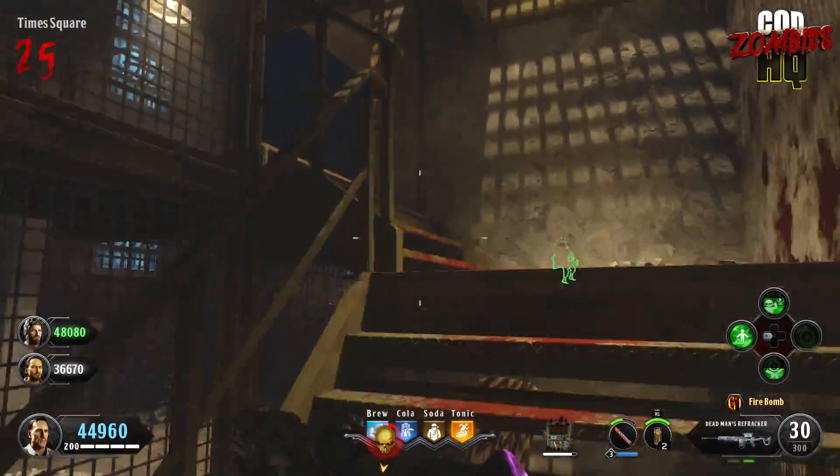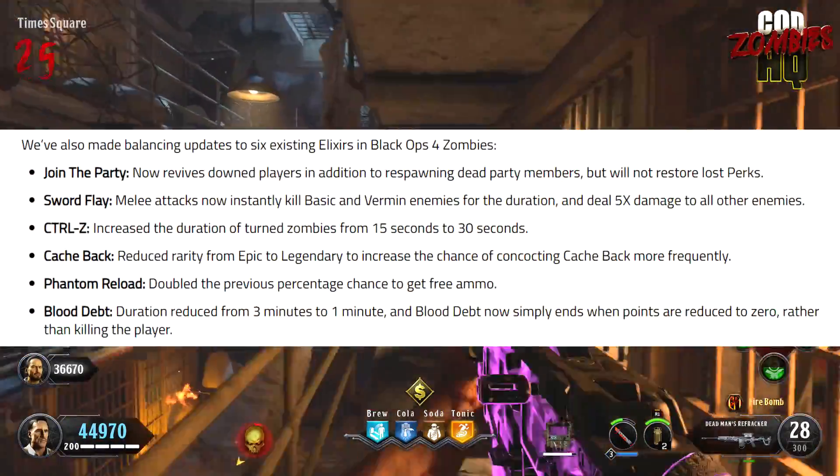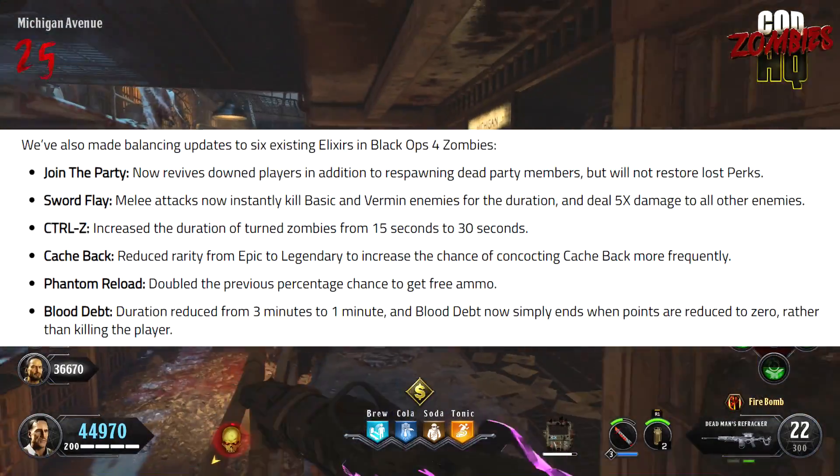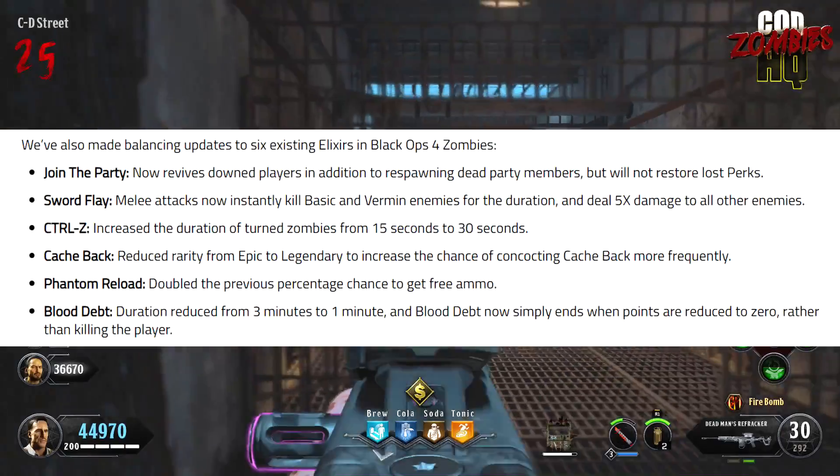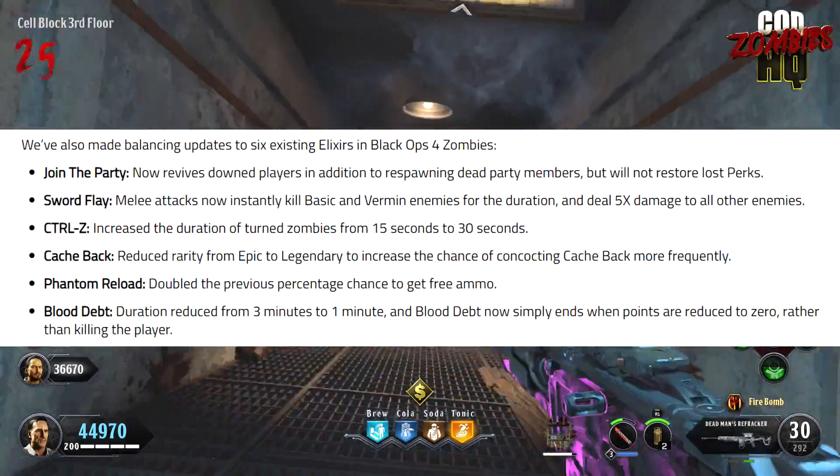Along with the new elixirs, they've made some changes to some elixirs that were already in the game — six of them specifically, you can see them on screen now. They've pretty much all been buffed and made better than they were before.